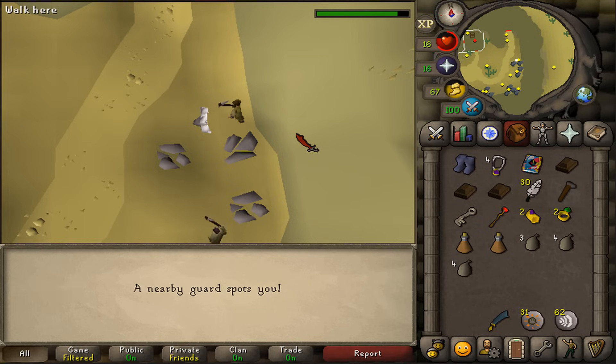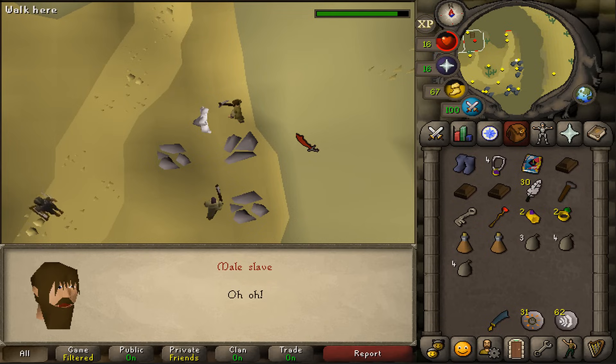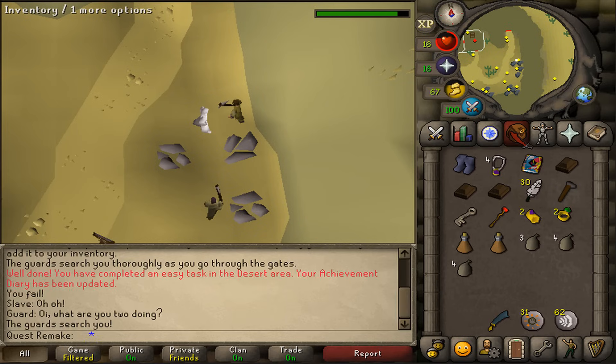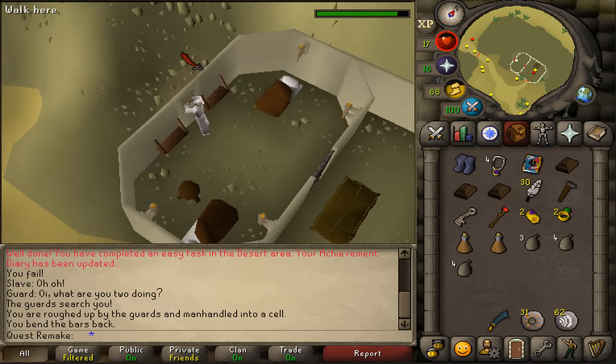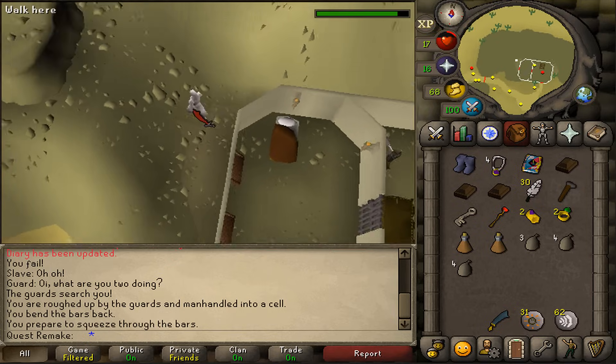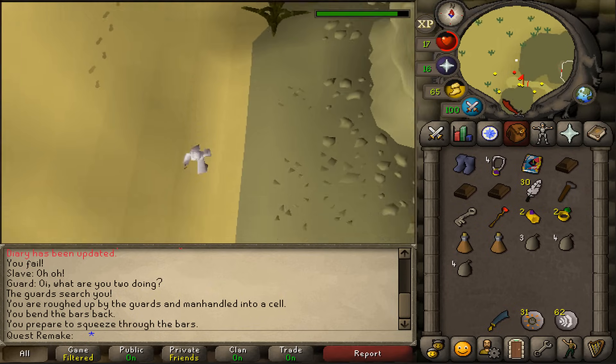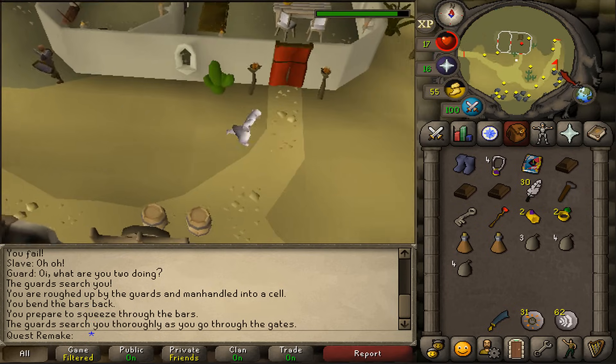You will need to trade your desert ropes for his slave ropes. This depends on your thieving level because he has some shackles. If you get seen, you will be put in prison. Just bend the cell wall, climb the rocks and go back down, then go back through the gate and return to the male slave to try again.